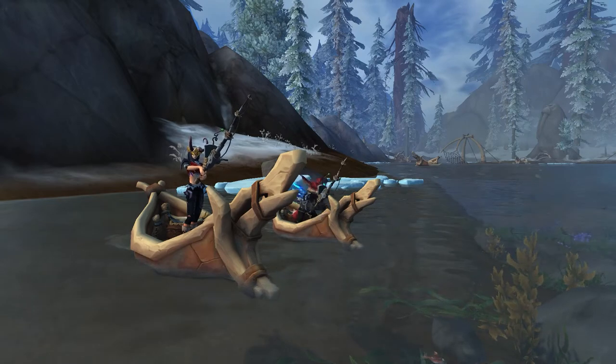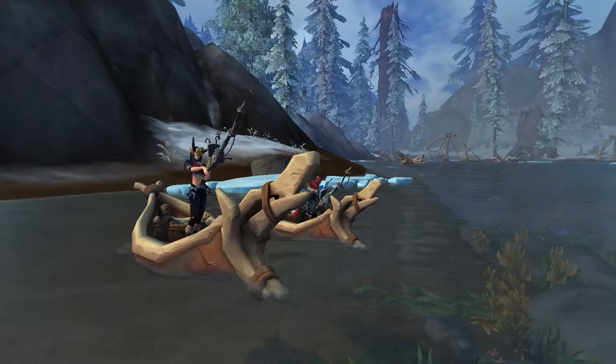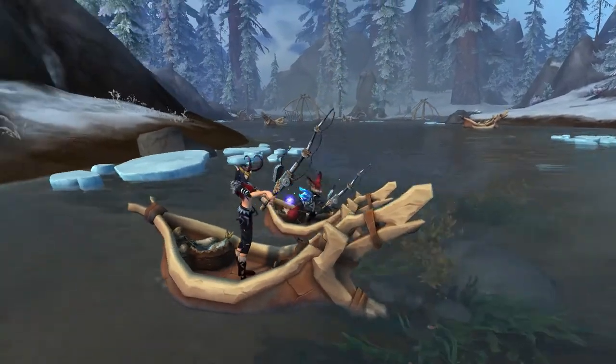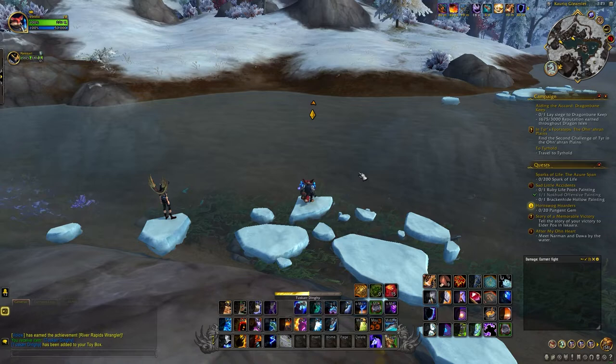The Tuscar Dinghy is a new fishing boat toy added in Dragonflight, and I have to bring attention to this because it absolutely changes the game in open waters. Similar to how Death Knights can path-walk and shamans can water walk, when you use the Tuscar Dinghy it puts a buff on your character so that whenever you walk into open water, a boat will appear underneath you.